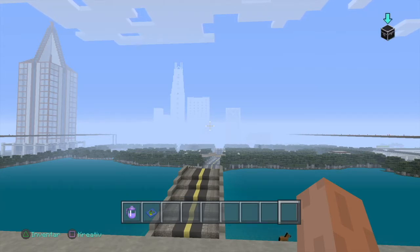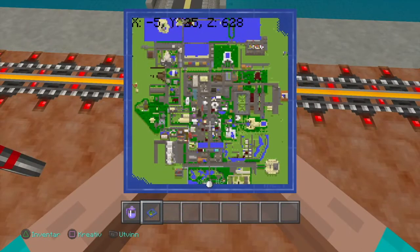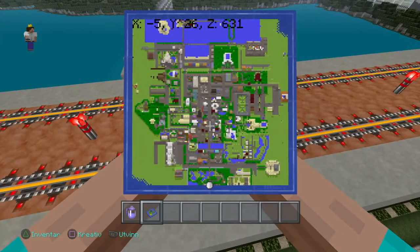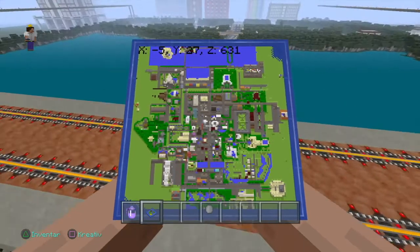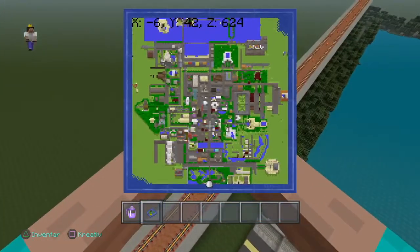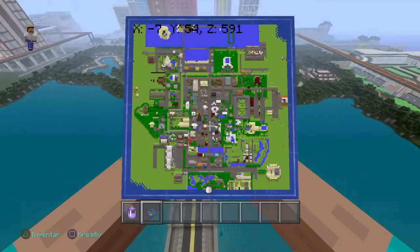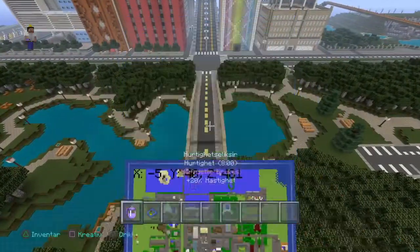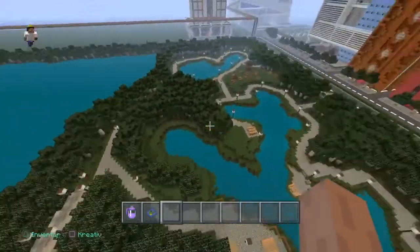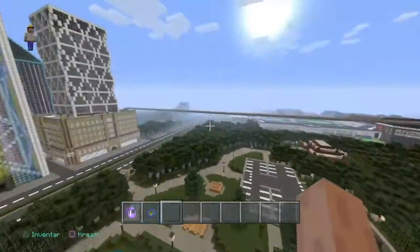For now we are going to take a look at this map and do a little review. Right now I'm actually outside the map. The plan was to fill the complete map with buildings and stuff, but right now we are actually outside the map. This is Central Park actually — a mini Central Park with some roads and some coastal places.